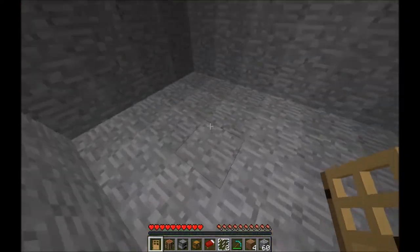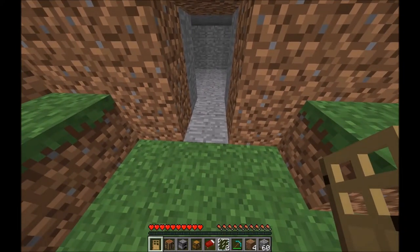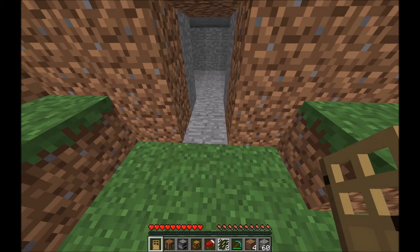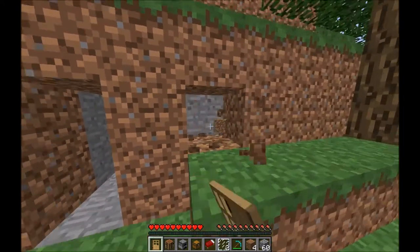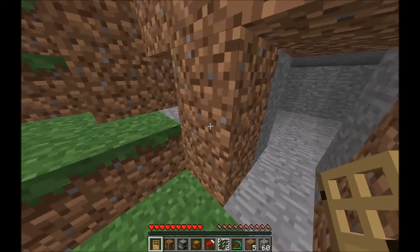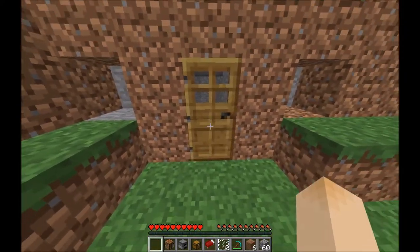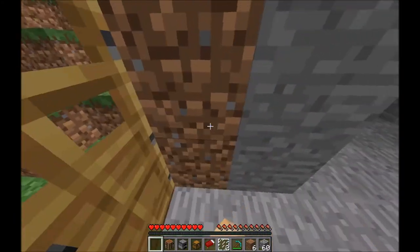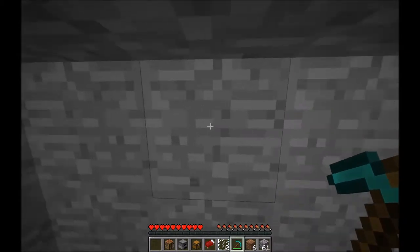It should look yeah, like that. So to start furnishing, just build two guidelines where you want to place your windows, and then you can place your door. Now mine out your guidelines.